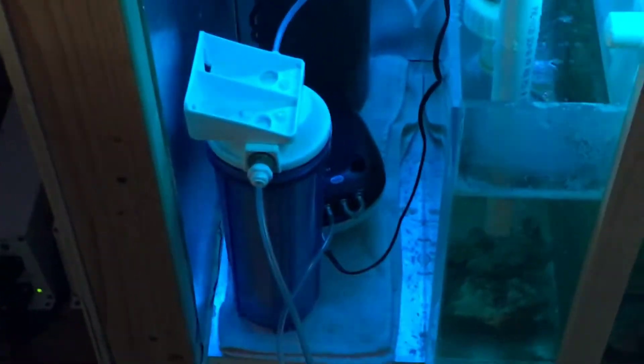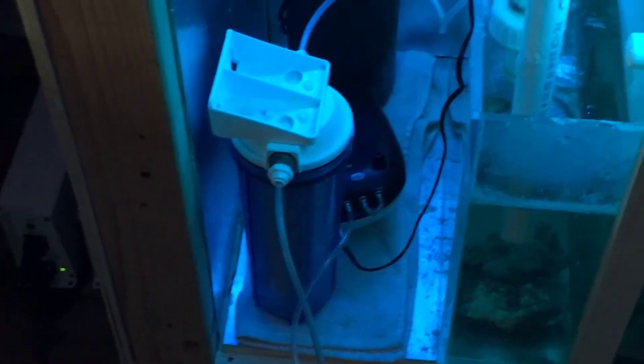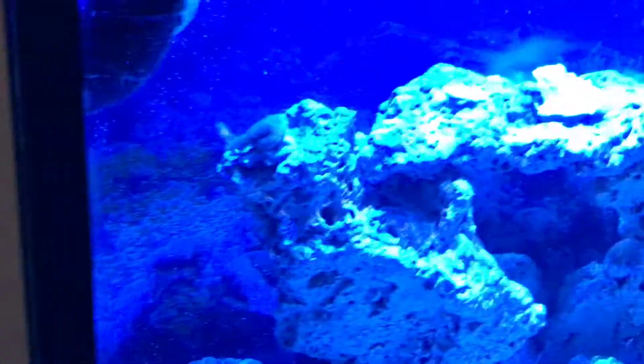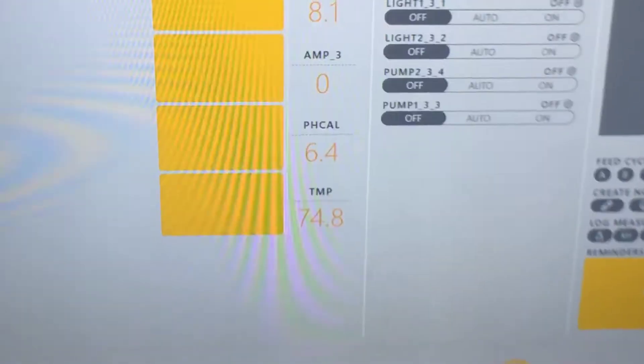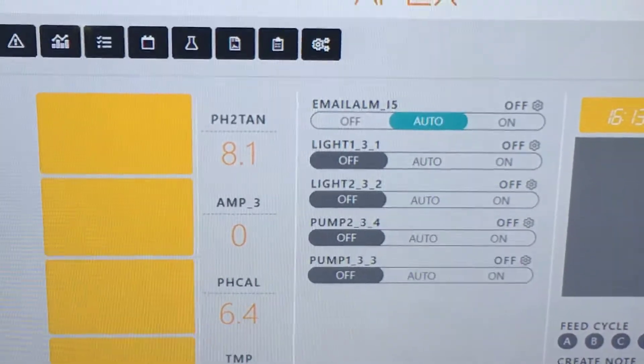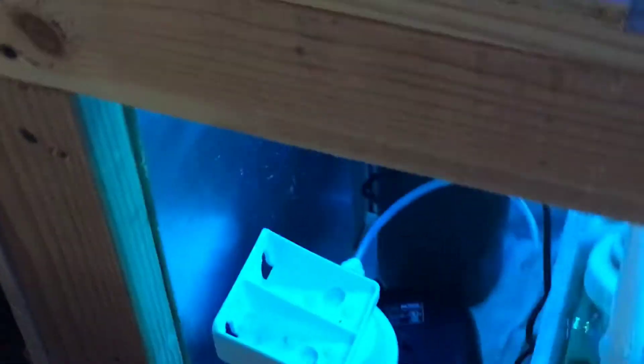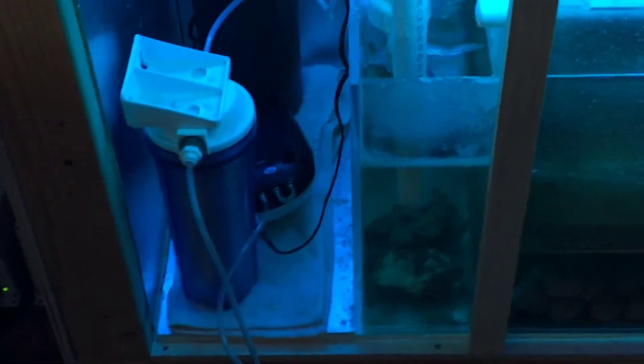I actually made my own CO2 scrubber. There's an air pump with an air stone in there. Instead of buying pellets, I've actually stuffed toilet paper in this reactor, watered it up and stuffed it in there. My pH was at 8.01 three hours ago. Look now — it's gone up almost one percent in three hours. So that's just a little DIY CO2 scrubber, and it seems to be working.